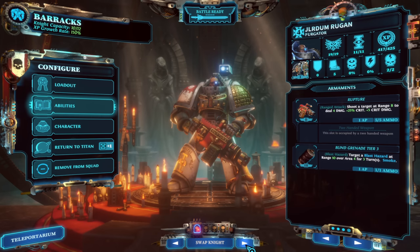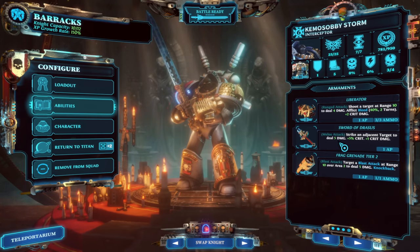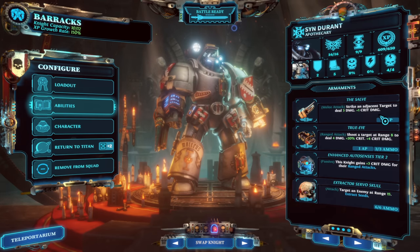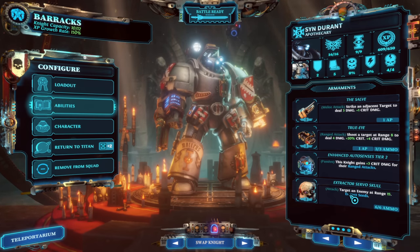I think that's pretty solid. Kemosabe is using the Liberator — he can inflict bleed, but more importantly a Sword of Drassus, 5 damage, level 2 sword, which is nice. And a Frag Grenade tier 2 as well. Sin is wearing the Salve, True Eyes, so crit based, with Enhanced Auto Senses tier 2, and then the Servo Skull Extractor.